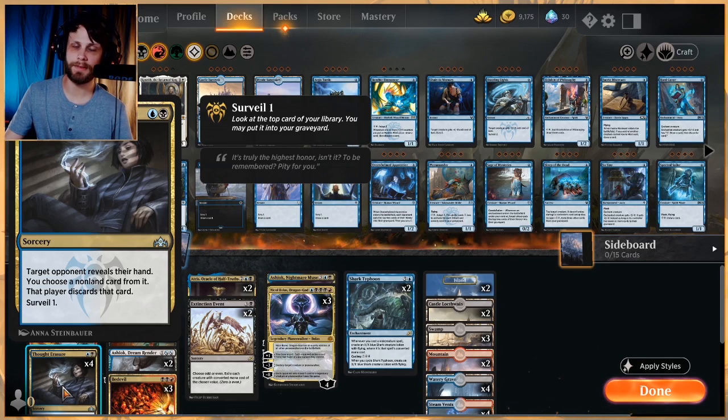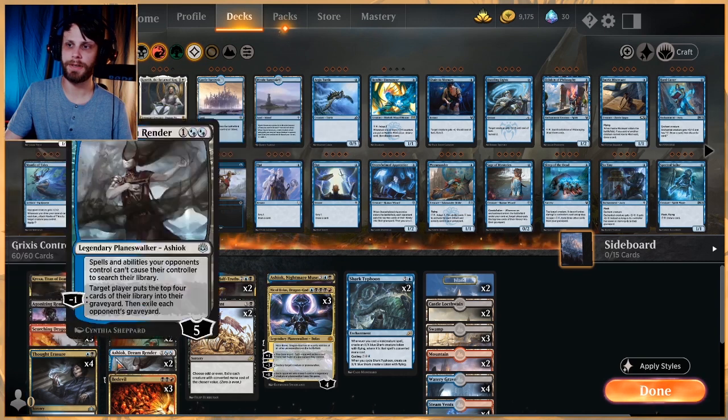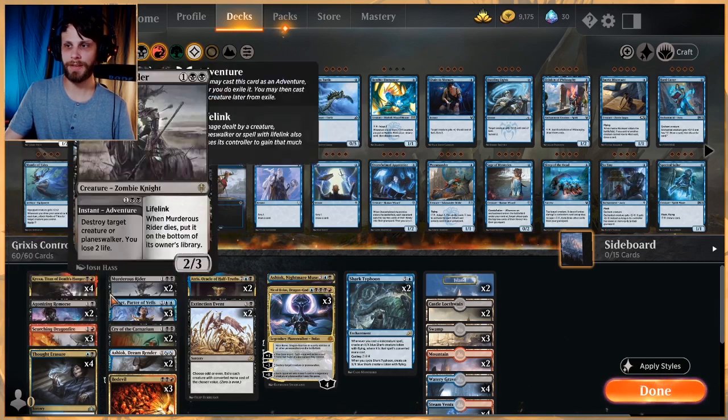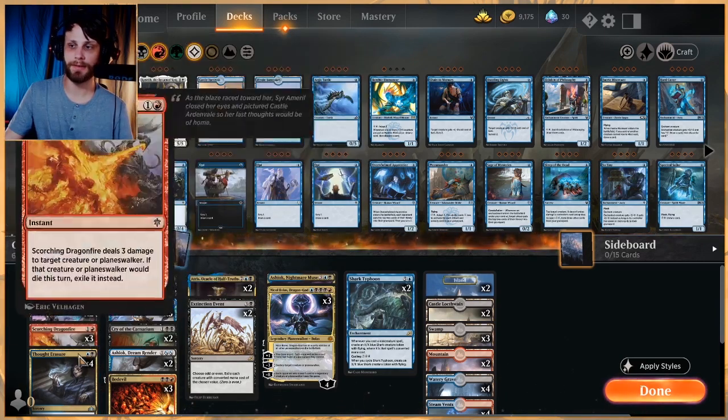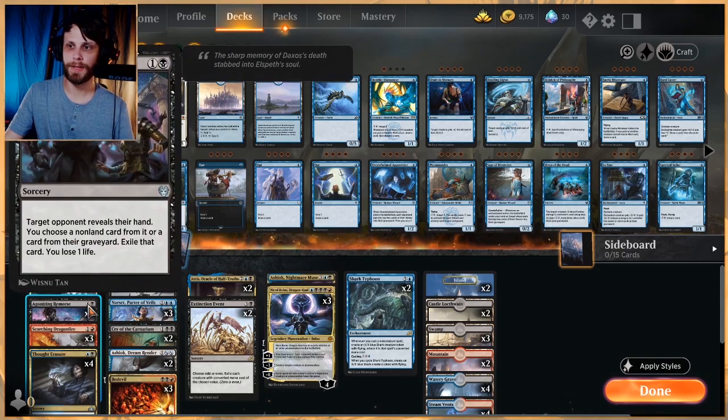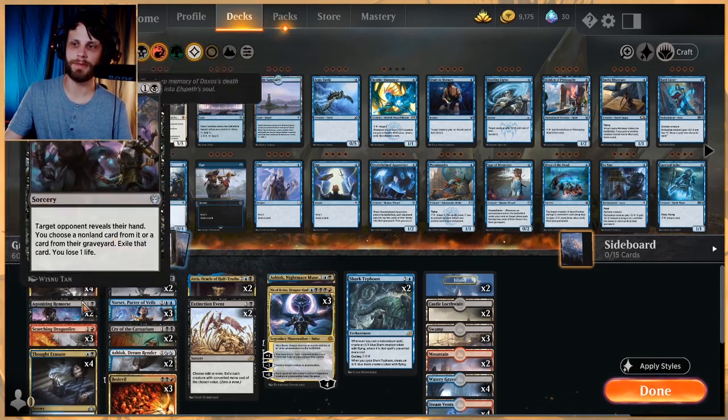Thought Erasure is also here and I favor it in this list a little bit, solely because of that surveil — it fills the graveyard. If you're trying to get a Kroxa out, Thought Erasure really helps fix you on the top of the deck. So very important, and as you can see there's a lot of hand destruction, which is very good in my opinion right now.